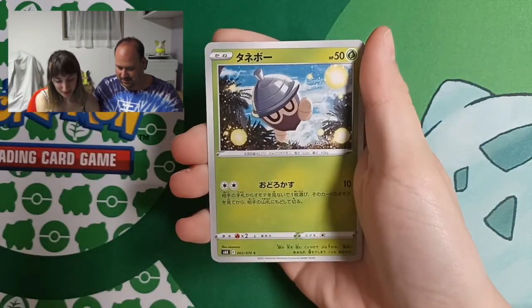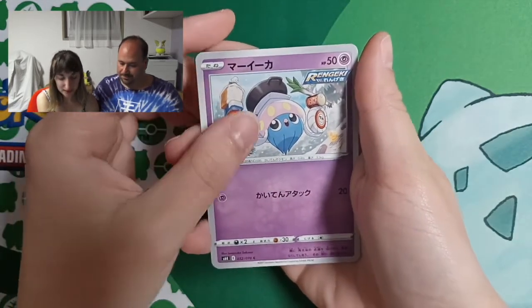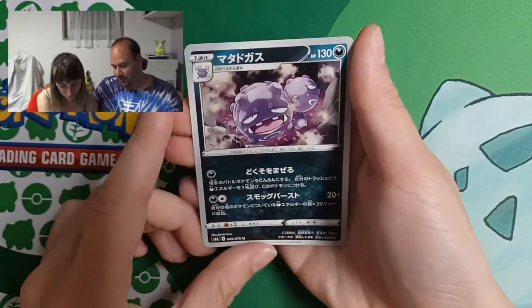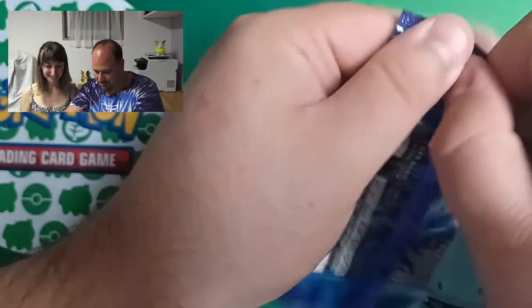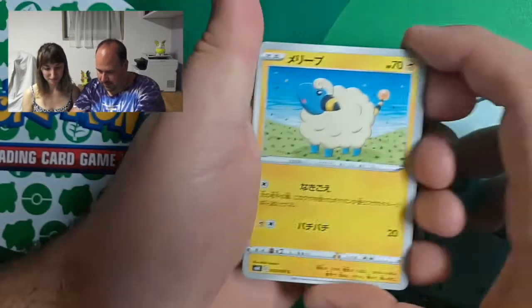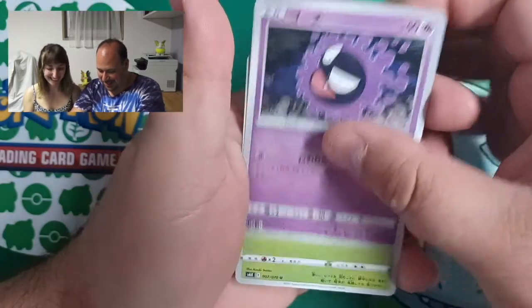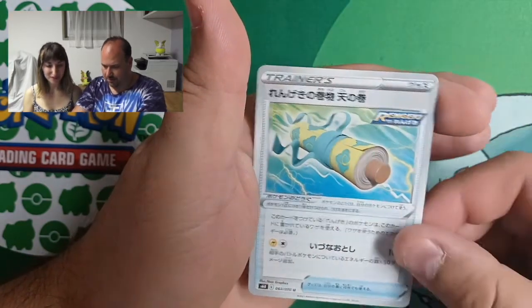Ludicolo! And see that? This is Inkay. This is Old Cemetery. And Normal Weezing — yes, or Galarian Weezing. We continue with Mareep, Psyduck, another Smiling Ghastly, Twiki, and Scroll of Skies — should be this one.